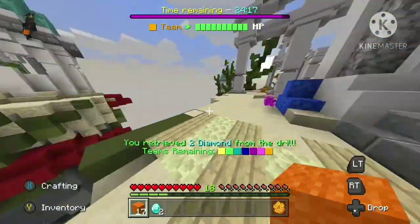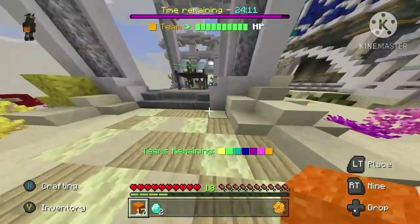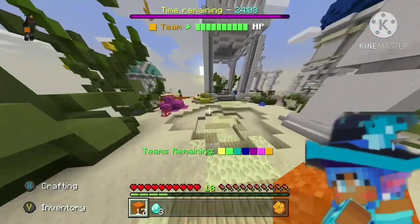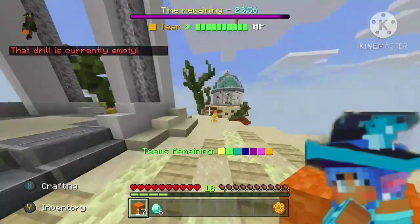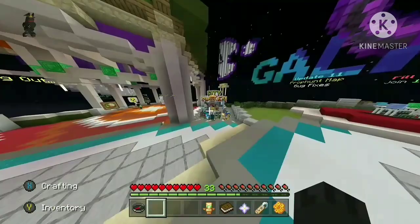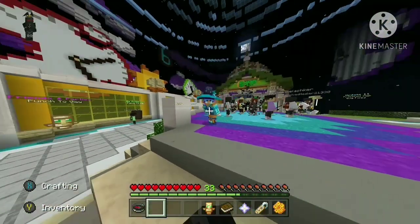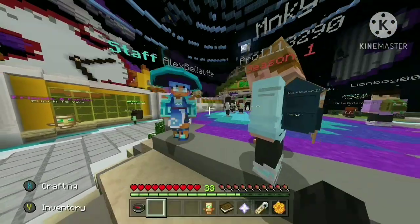There's another Discord emoji — well, there are three different ones — but they're all of this witch skin. I'm pretty sure this is going to come out in Season 2. It might be in the shop, it might be in the battle pass — it might even be the main skin in the battle pass where you get the different upgrade stages. I don't know, but I have seen Alex, the owner of the server, using this skin in game. So we know there's an avatar of this witch in the game, and it's probably going to come out — that's something really exciting.